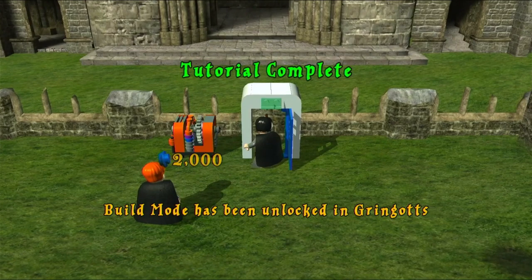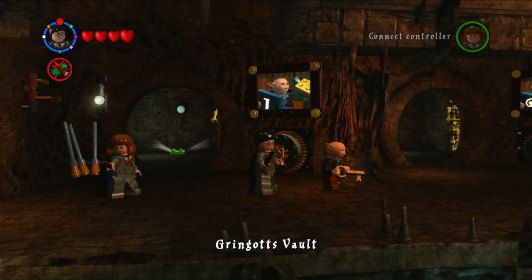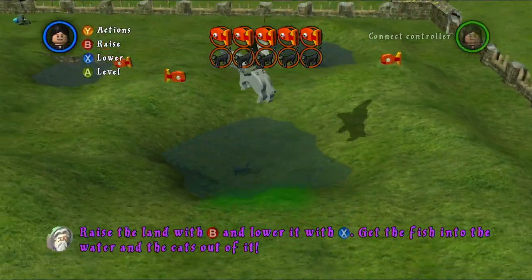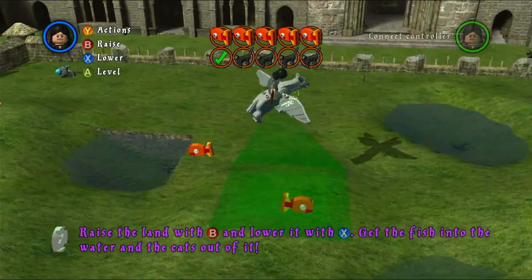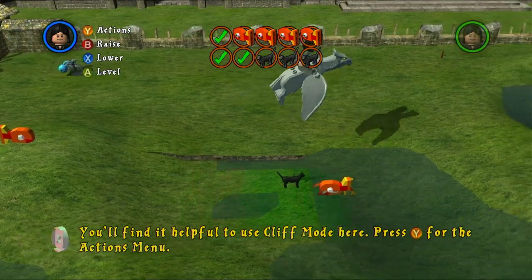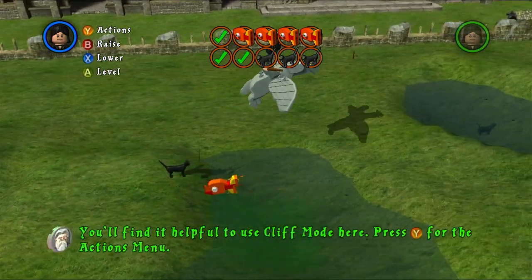Once over 2,000 studs, make your way to the back, head to the store, and that completes the first builder level. That was a bit lengthy, but the other three are very short and simple. There are also video links in the description to fast-forward between different builder levels if needed. For the second builder level, you'll need to raise and lower the ground — you'll notice we're flying on a griffin here.